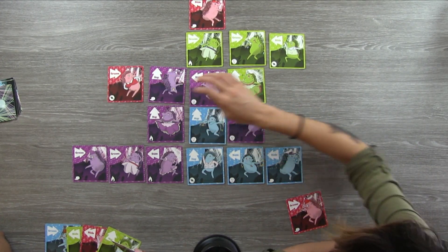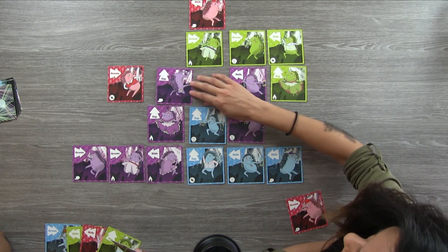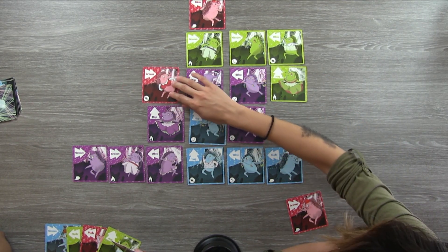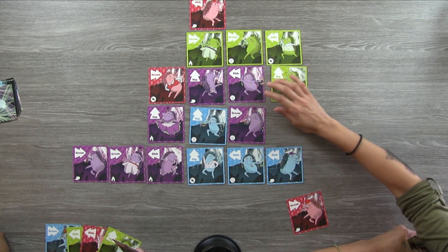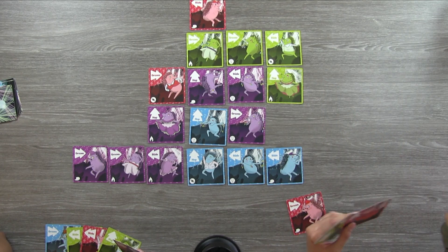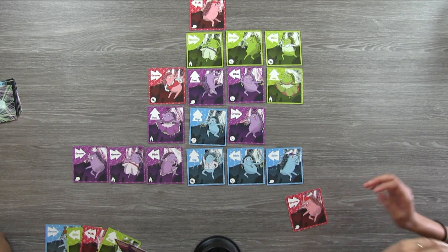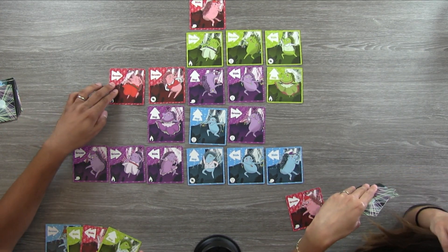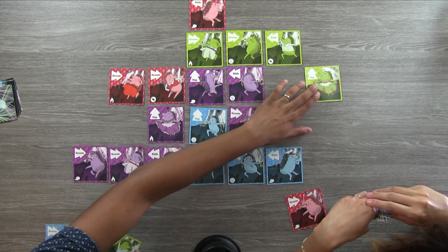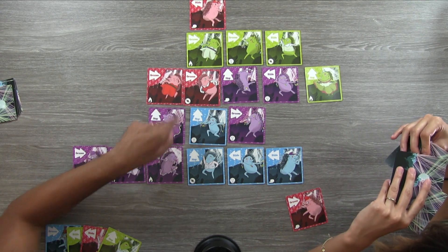I'm going to play Mr. Red Groove over here — that's going to shift all these over. And again, I don't get a backup dancer. I'm probably going to go the whole game without getting a backup dancer. Let's go ahead and groove again and slide these all down. Because they share the same move and they're red, I get a backup dancer.